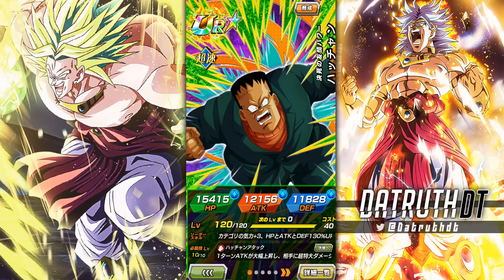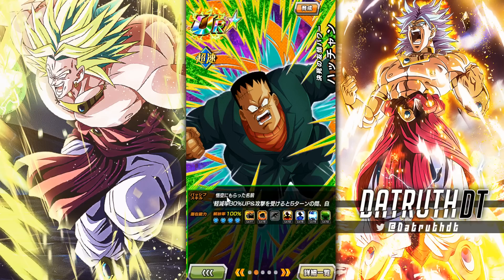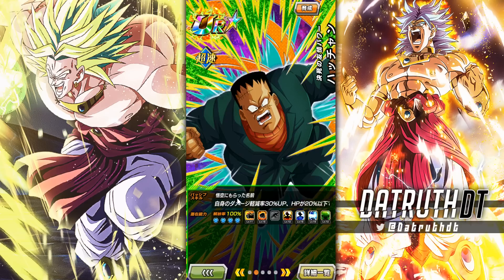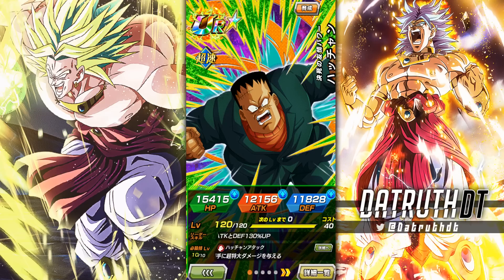Recoome and Guldo allow Ginyu to move at full power and build up in fights. Android 8 is similar in that he gets 20% damage reduction at the start of turn, then if there's a Kid Goku on the turn he gets another 30% damage reduction, and after five turns he gets up to 80% damage reduction.